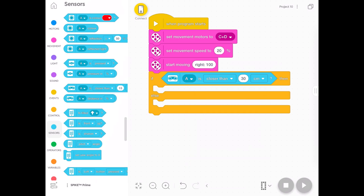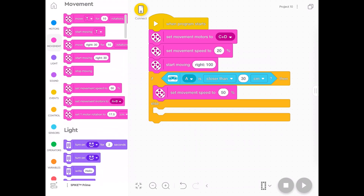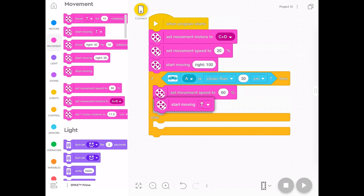When you build it, make sure you plug the sensor into port A. Then we're going to set the speed — it can go a bit faster here, because this is how fast it's going to travel towards the other robot. A speed of about 60% is good. If it's too fast, like 100%, it will charge towards the other robot but might just charge off the board itself. I found you get a few errors when it's going too fast, so 60% is probably a good speed. Then you just say 'start moving.'